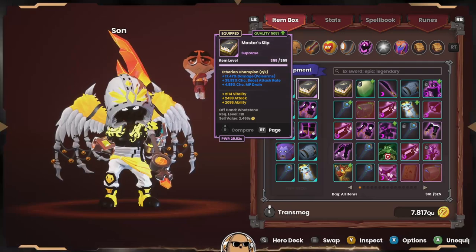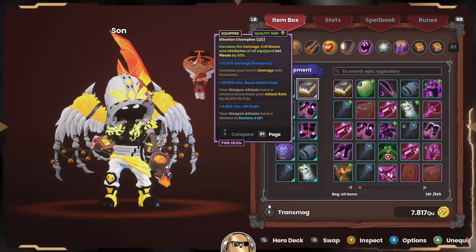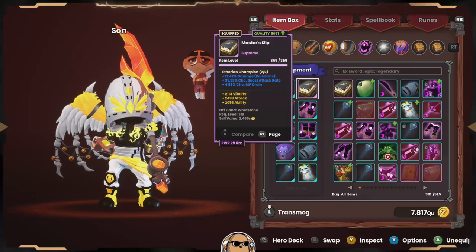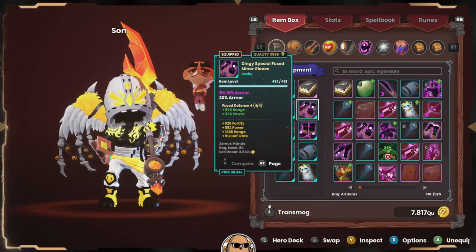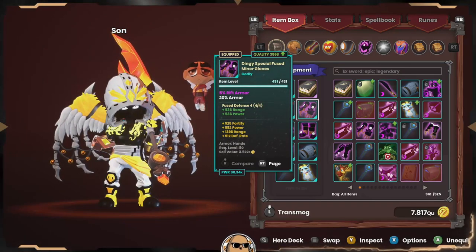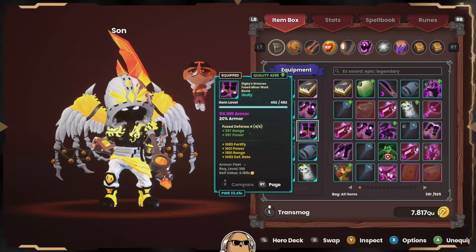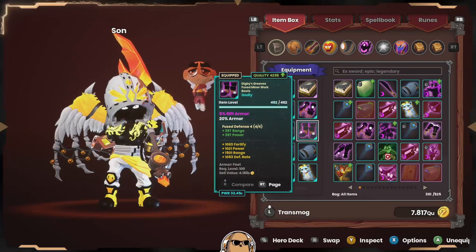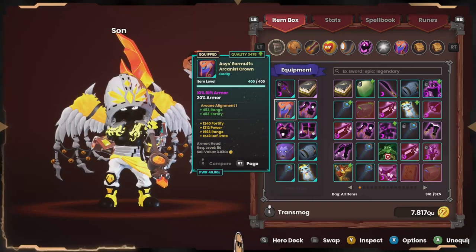I also got a minor set for the Fusion of Strength Drain — it got a very great rune so we'll be taking advantage of that. We've tried to prioritize range and power on his set, and we've got our Arcanist as well.